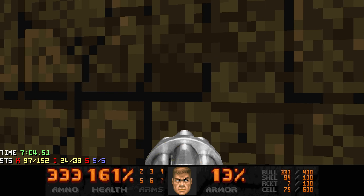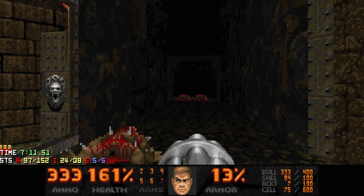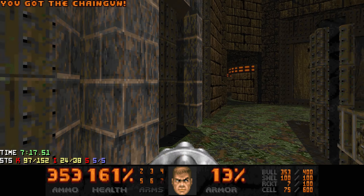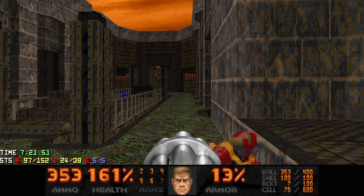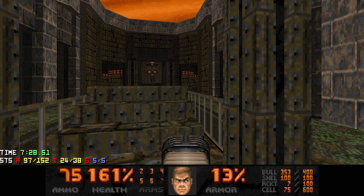Now let's grab the blue key, which is kind of a mean trap, but with the plasma it's not that hard to deal with. When you get the blue key these pillars are gonna open up and reveal enemies - I'm sure there's a chaingunner and a revenant. Those are the most dangerous so take them out first, but you just want to plasma everything to be honest.